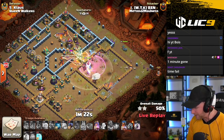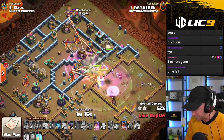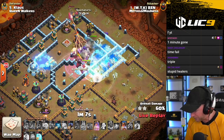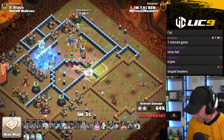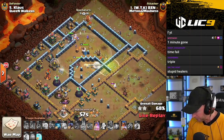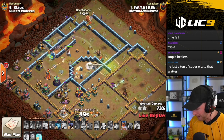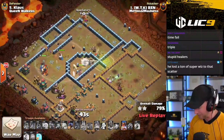It looks like a Valkyrie and three Witches come out of his Siege Barriers. The Royal Champion will join up with that and try to push her way in. He's got the enemy Royal Champion engaged — just needs to get the enemy King out of the way before his RC draws its attention. He gets that now; it's on to the PEKKAs. Healers are in a good spot, they hit a couple of red bombs but they're still healthy. He has the Scattershot down; the Queen was able to take that out. The Witches split between the outside and inside of the base, but they decided they want to attack the wall instead of walking through the jump.